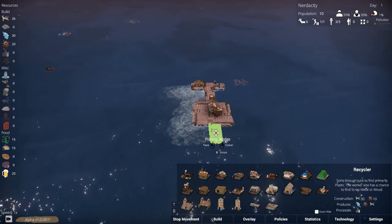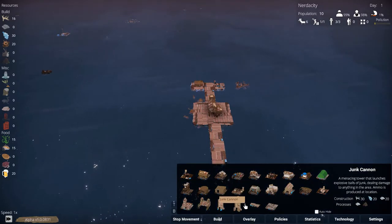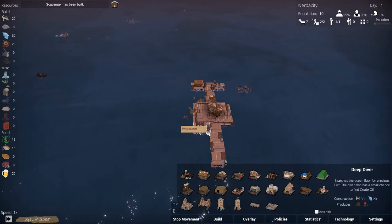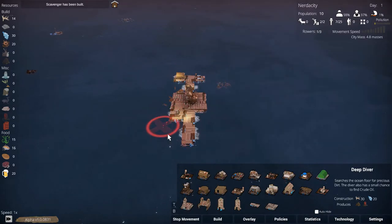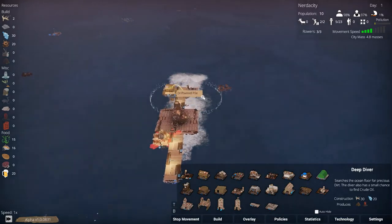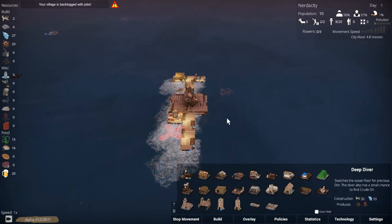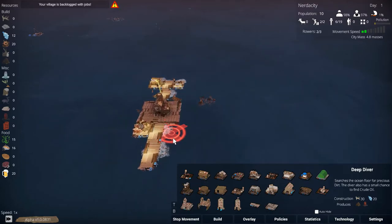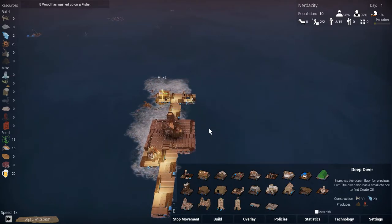I want to build one of those and an evaporator — I think we can actually build the evaporator somewhere here. Let's come backwards a little bit so that we're gathering this driftwood. You can see the area that the driftwood covers and we need the scavenger to be inside that area. There we go — now we are gathering driftwood.